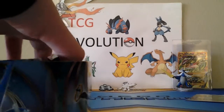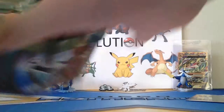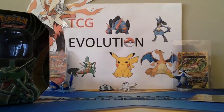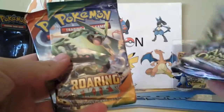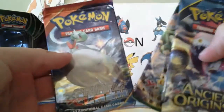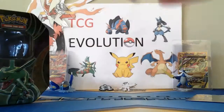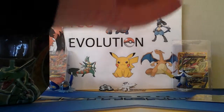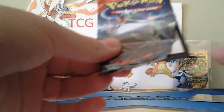And we got four packs. We got two Ancient Origins, one Roaring Skies, and one Primal Clash. So what we'll do is Primal Clash to Ancient Origins.